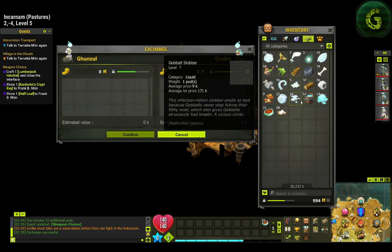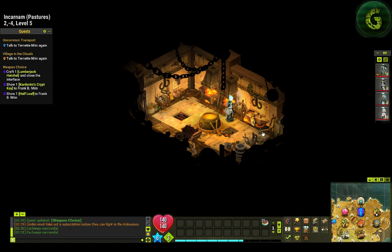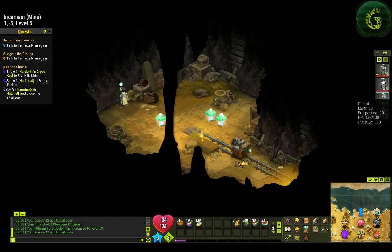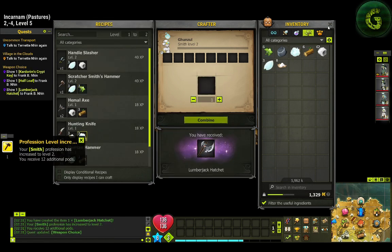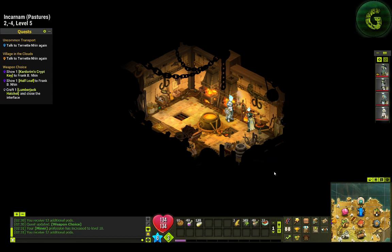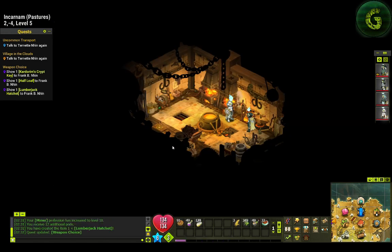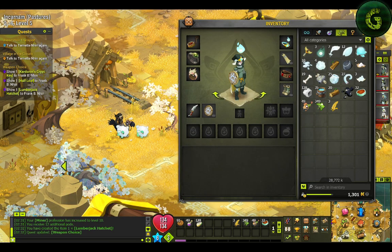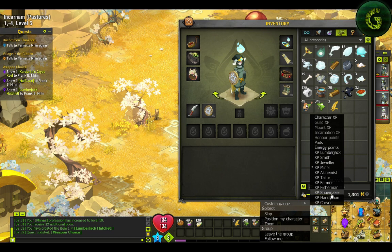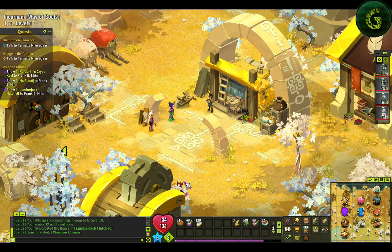Level 10, that's it — that's actually one of the personal achievements: getting to Miner level 5. Okay real quick — Gerald has the Lumberjack Hatchet. Now I need to join Gerald — Lumberjack Hatchet, Angle Bread, and Lumberjack Hatchet. There you go. I just need to show him the pieces of set I just created. Miner level 10! Now I need to try the Lumberjack — I only need three trees to get that.